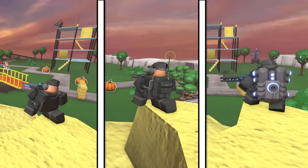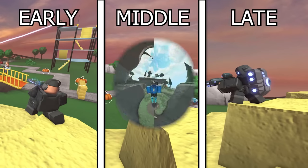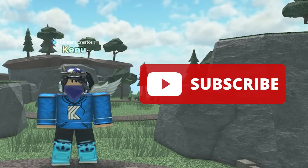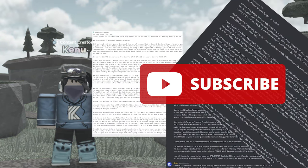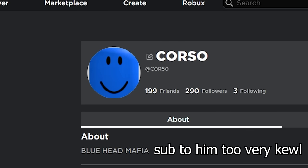We'll be dividing the comparisons between the early, mid and late game level performance of both towers. But before that, consider subscribing — I had to rewrite this script three times over, but after some help from the blue head mafia leader himself, Corso, I managed to make this.